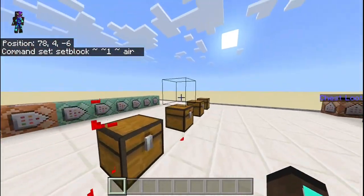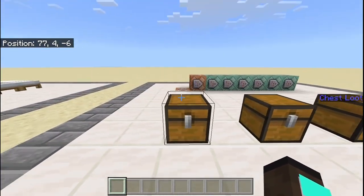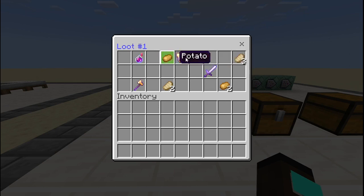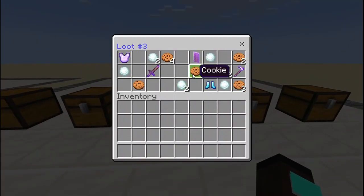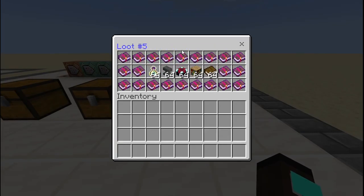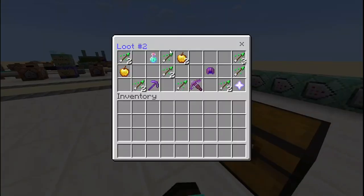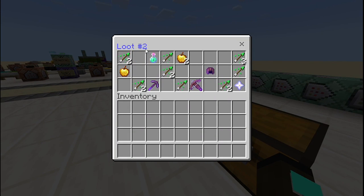I'll remove these barrier blocks so I can show you what's actually in the chests. These are the different chests with the actual loot that can be randomized. Loot number 1 has this loot, loot number 2 has this loot, loot number 3 has this loot, loot number 4 has this loot, and loot number 5 has this loot. They have special names because I renamed them in an anvil — this is just for the purpose of this tutorial; you can do it however you want in your own world.